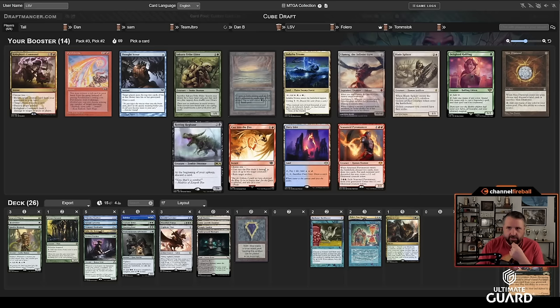Game three — Cosali Pride Mage and Lotus Field — no, I think I like where I'm at. I'm on the play. This hand is great: turn-one Ignoble, turn-two I can play a three-drop or Cobra plus Caryatid. Let's hope Sam doesn't open on Mana Crypt for the third game. One game off Mana Crypt seems fair, especially since I haven't even drawn Mox Sapphire yet.